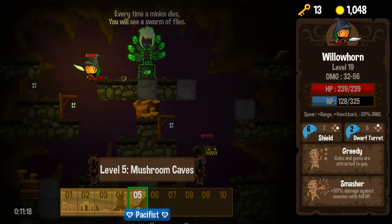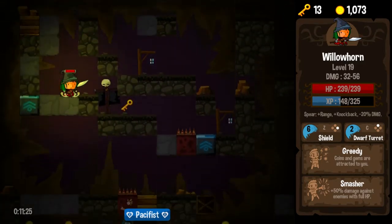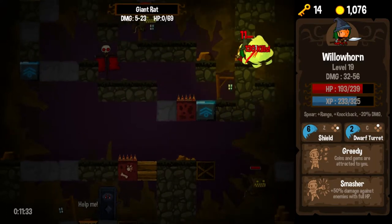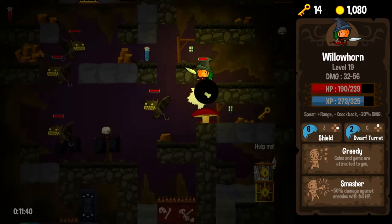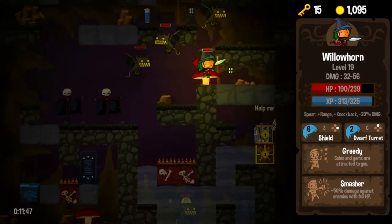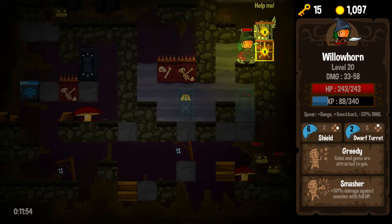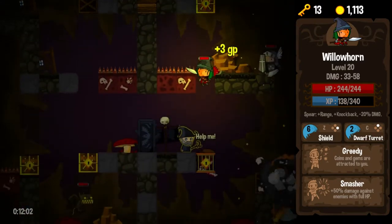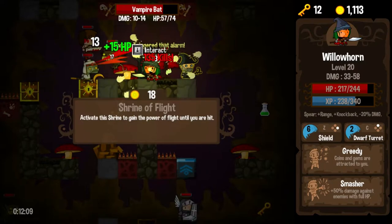Strange Tattoo: "Every time a minion dies, you will see a swarm of flies." Great, because that's one of my favorite things in the world — flies. Unavoidable spikes. Avoidable flies — even though they're avoidable, I chose not to avoid them apparently. Into the water. I guess I'll free this guy — this will make the way down a lot faster. This wizard wants three green potions. Probably no chance of that happening. There's an alarm.